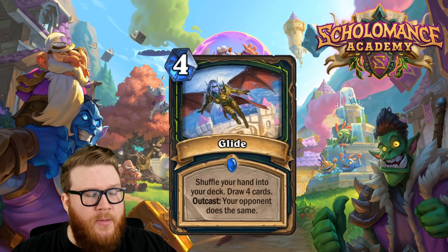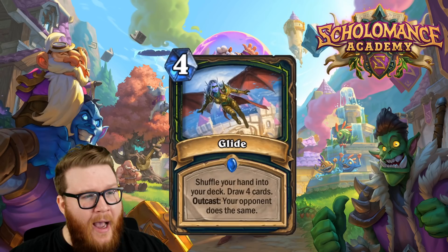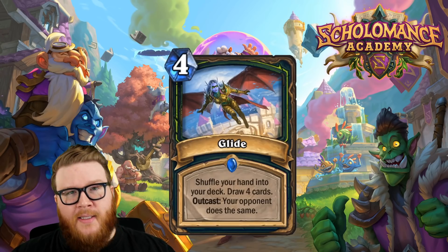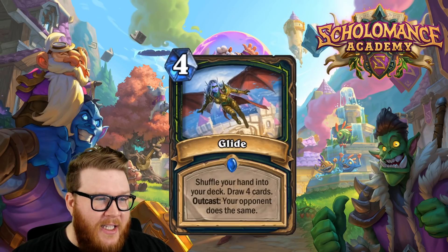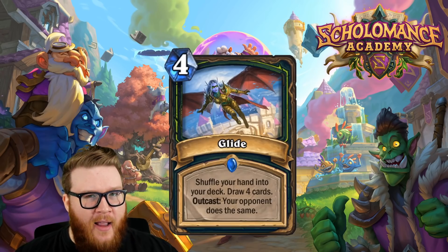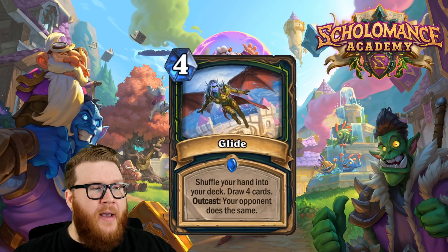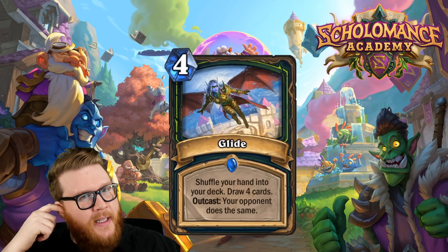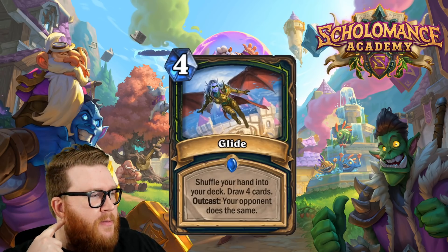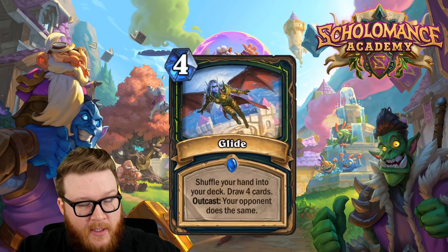I think it's a huge upside on the card itself for you — taking an empty hand and turning it into a full hand. We don't know that every Demon Hunter deck would want to run this necessarily. Maybe they aren't running out of cards; maybe that's not an issue with things like Skull of Gul'dan. But you could shift this toward a super face style, run out of gas, rely on Glide to reload, and it's probably going to work really nicely.